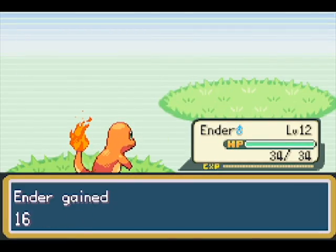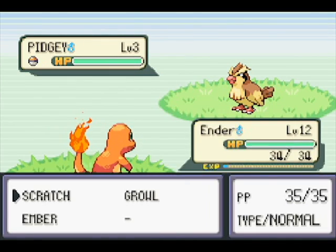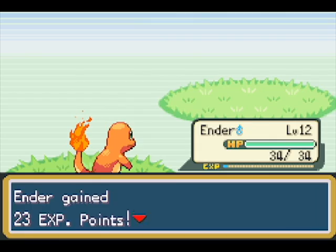Rock type moves are super effective against fire type, bug type, ice type...